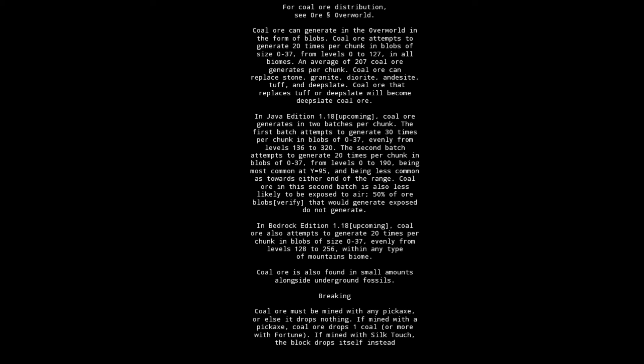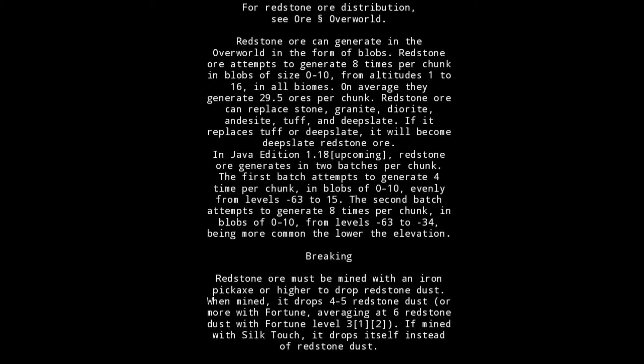Coal ore is also found in small amounts alongside underground fossils. Coal ore must be mined with any pickaxe, or else it drops nothing. If mined with a pickaxe, coal ore drops one coal, or more with Fortune. If mined with Silk Touch, the block drops itself instead.